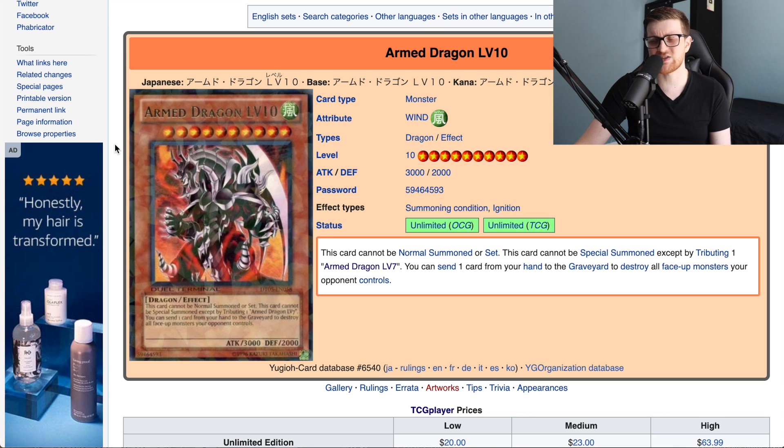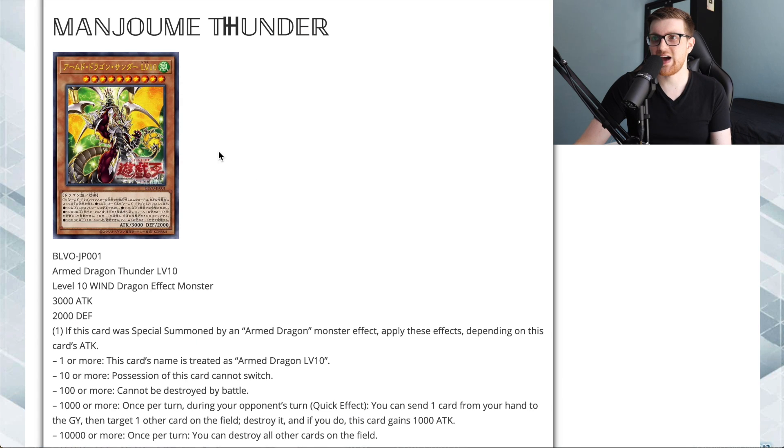A little bit later on — I believe from Duelist Pack Chazz — we got Armed Dragon Level 10, which could only be summoned by tributing an Armed Dragon Level 7. You can send a card from your hand to the graveyard to destroy all face-up monsters your opponent controls. That's basically where the Armed Dragon lore essentially ended.